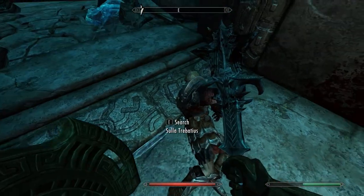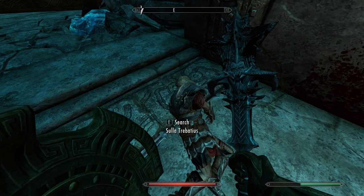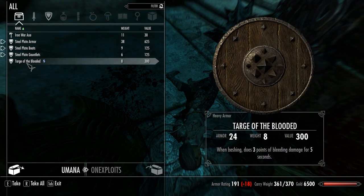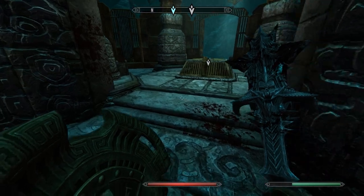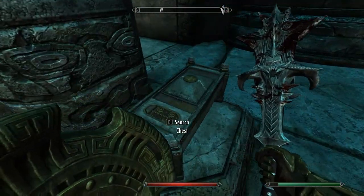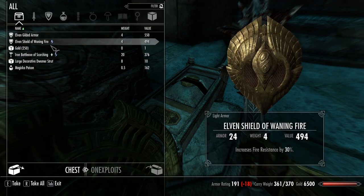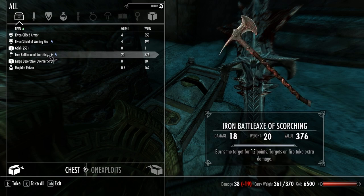Imperial sword of diminishing — meh, not great. What's she have? Targe of the Blooded — a mace with spikes on it. On the chest: Elven gilded armor. Iron bow. Bow of Scorching.